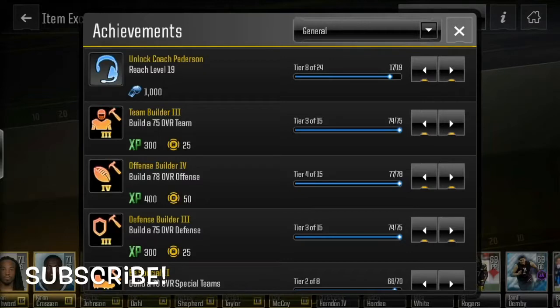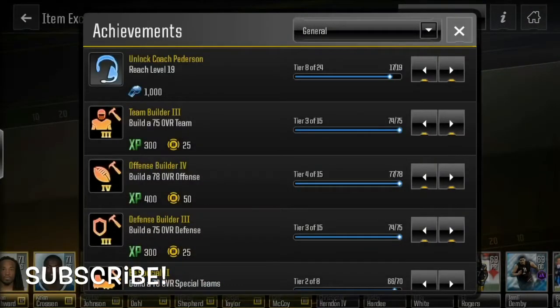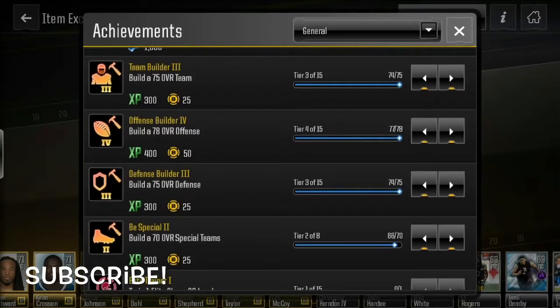So basically you want to come over to achievements, slide this over and then click on the little trophy. You'll see here in general, just building up your overall level and your XP.